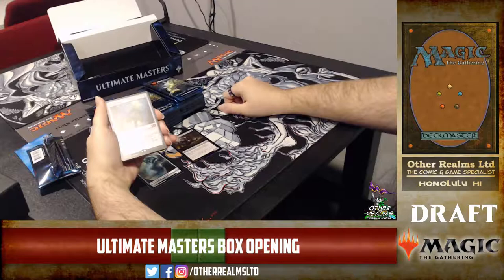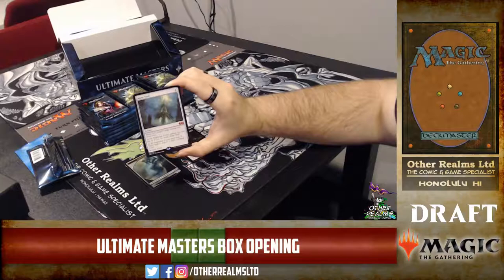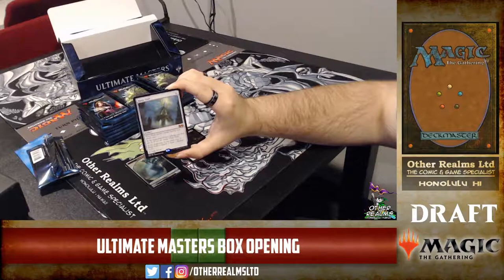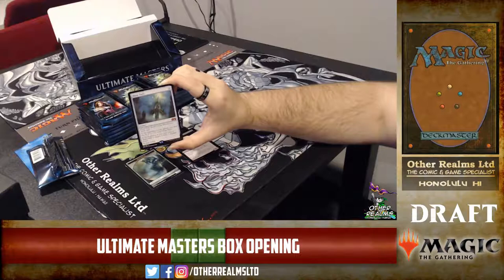This is a one-mana artifact that you can tap to make three colorless mana. It doesn't untap during your untap step, but you can pay some mana to do so. This card accelerates you really fast into the big Eldrazi threats that we can find in this Ultimate Masters set, and besides that it's also just a very valuable Commander card.